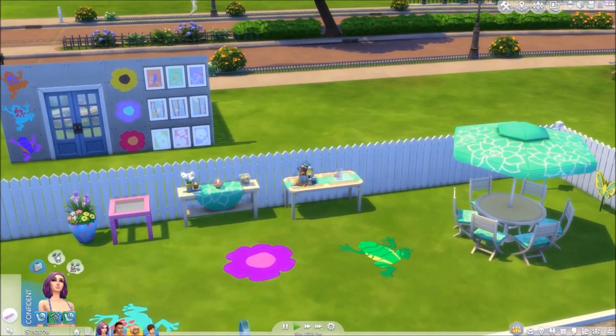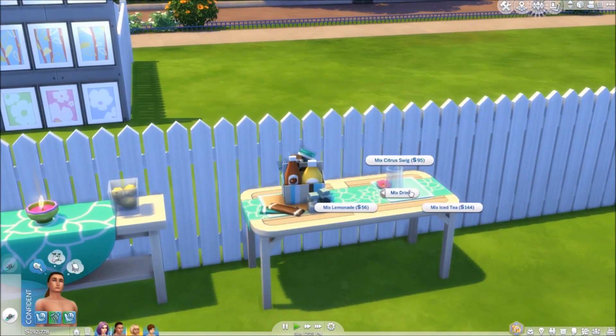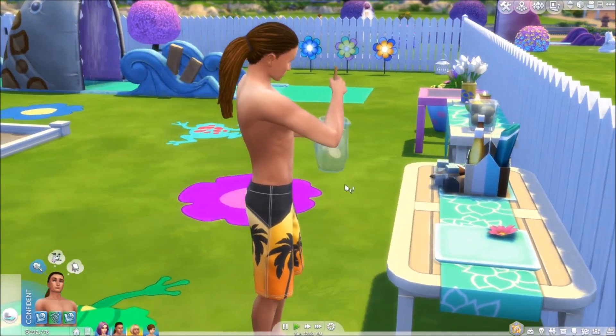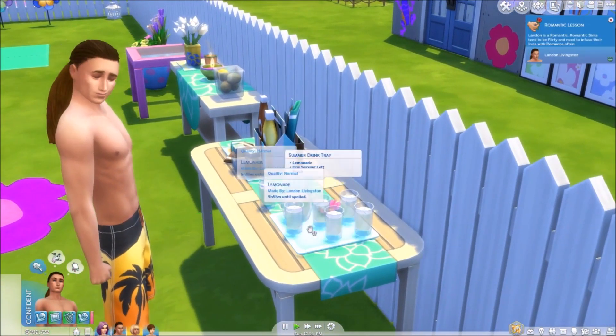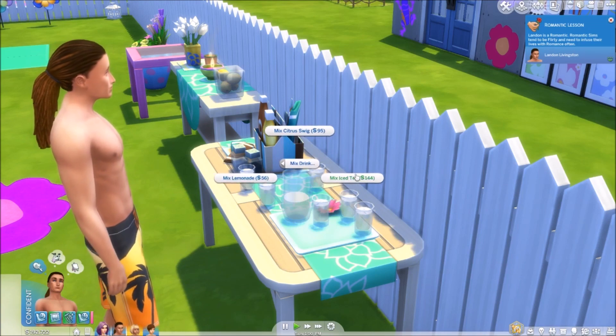Now I'm going to show you guys the drink tray. Any Sim can click on it — but kids cannot, so just adults, elders, and teens. You can click mix drink and choose: mix citrus swig, mix iced tea, or mix lemonade. They're quite expensive. We're going to mix lemonade — that sounds really yummy for a hot summer day. He just poured that in and will go and serve drinks. You can also mix a different drink — let's mix some iced tea.